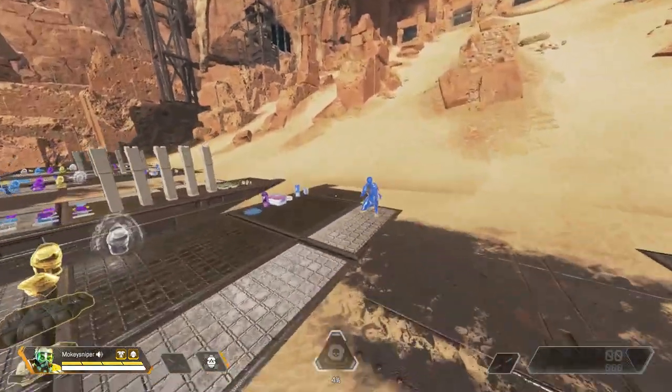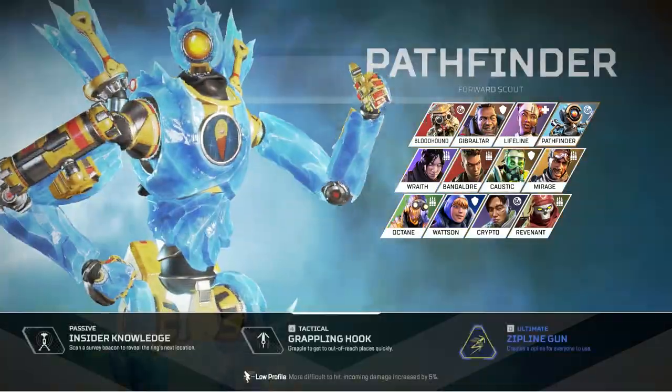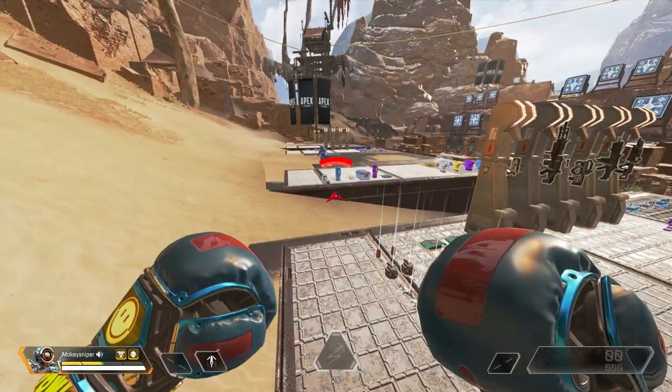If you get used to this, you can switch legends to another legend and then back to the legend you were actually playing to immediately recharge your health and shield.